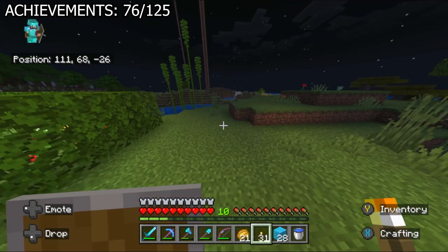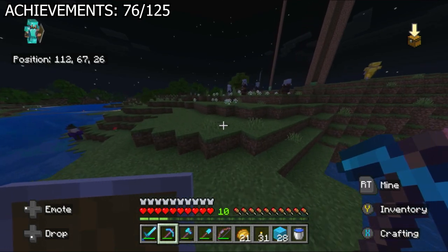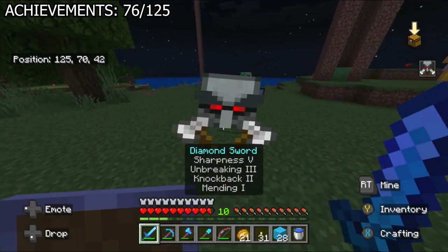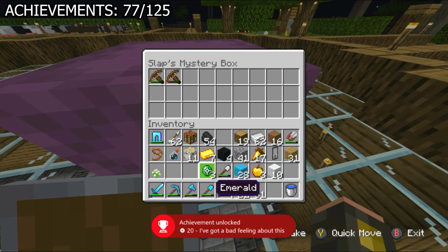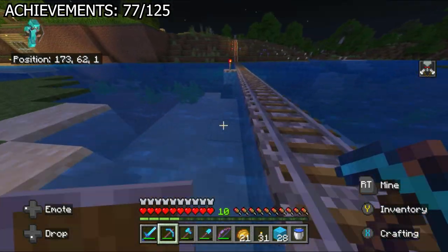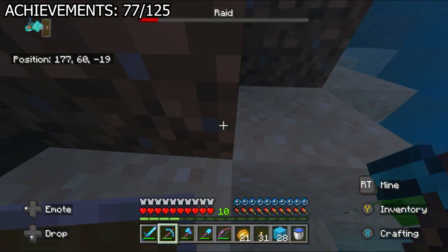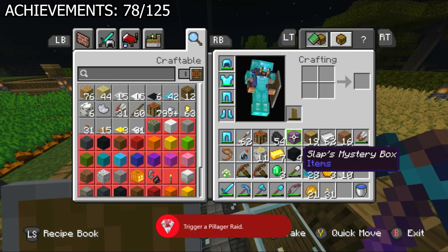I had no idea what to do until I saw a pillager patrol. I killed the pillagers, and when I killed the captain, it gave me the Bad Omen effect and got me the 'I've got a bad feeling about this' achievement. I wanted to travel back to my stronghold village but made the mistake of going back to my house, which somehow triggered a raid on my single villager. I got the 'we're being attacked' achievement out of it.